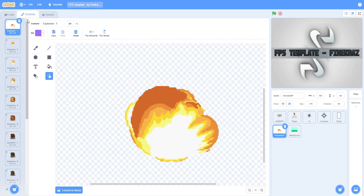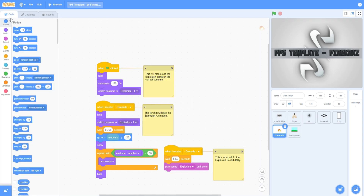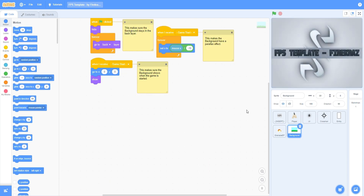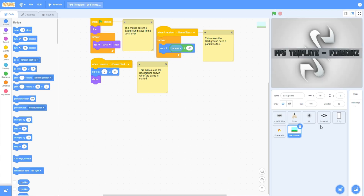It also includes all the animation files, sound, and a dynamic background — you can see how it moves. Then in the entity section you can see how everything moves together.